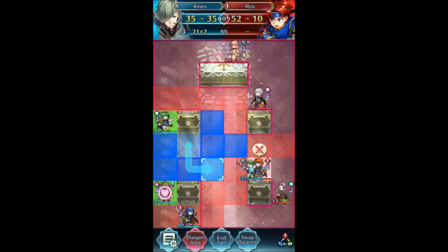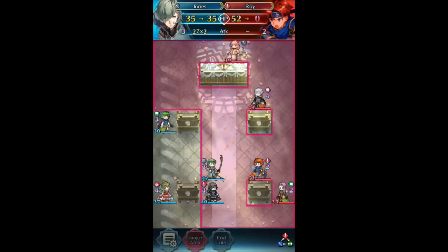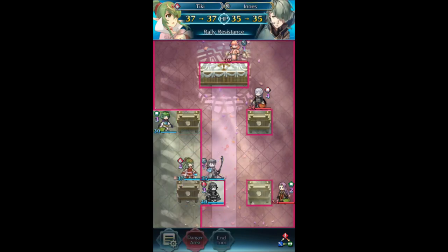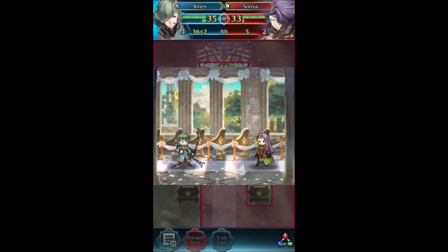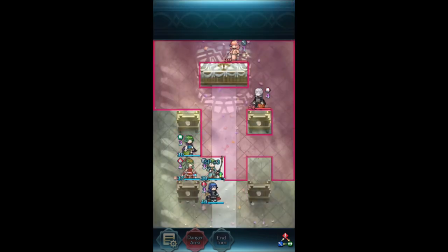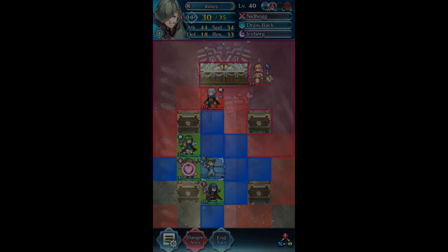We have gone over the different aspects of spurs and their benefits versus regular buffs. While spurs can be powerful, they require much more tactical positioning and thinking ahead. Spurs also inherently require allies near each other, so maps that split up teams via terrain can be a disadvantage. The biggest thing to remember is that spurs are invisible when just looking at a unit's stats on the map — this can trip up lazy players in arena who don't check what skills everyone is running. I think spurs are a little underused, so let me know what you think about them and how you put them to use. If you enjoyed this video, check out my other Fire Emblem Heroes guides and subscribe for more content.